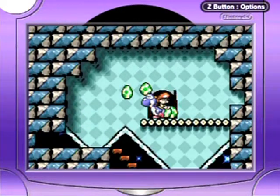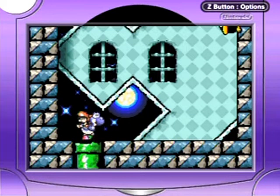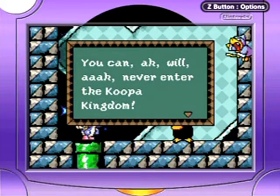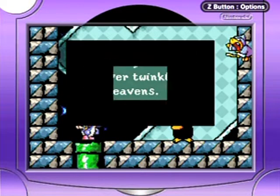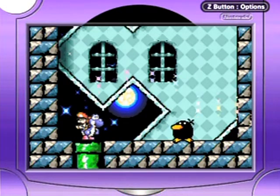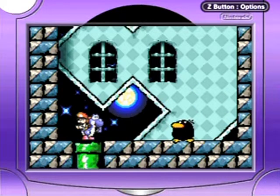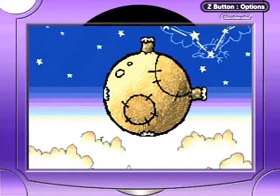It looks like we are ready to go - prepare! Here comes... Well, I'll never enter the Koopa Kingdom - I banish you to forever twinkle in the heavens! And this is what I mean about this boss being incredibly silly and incredibly awesome. You lose your eggs but you don't need eggs for this.